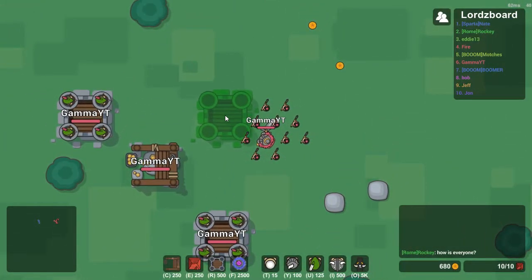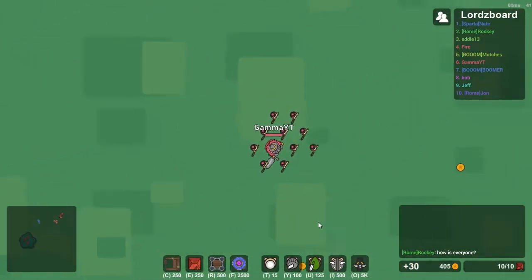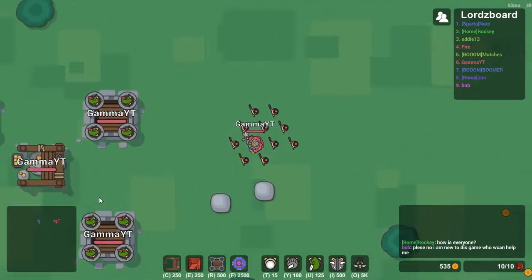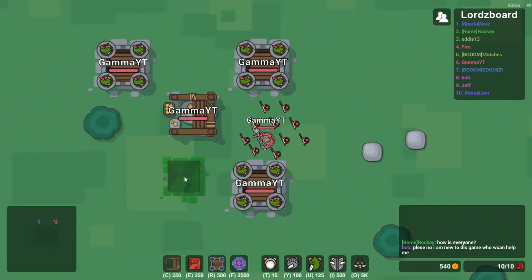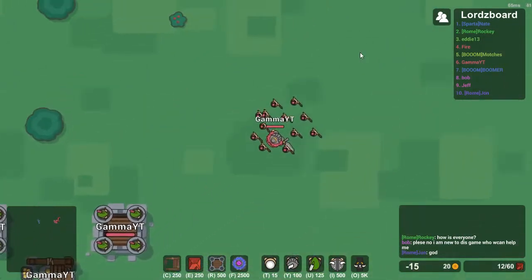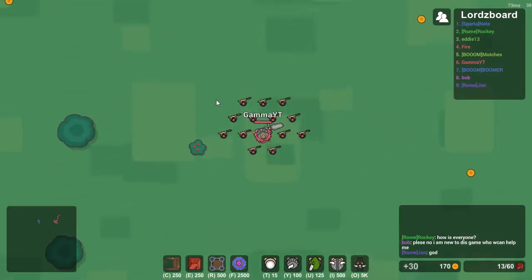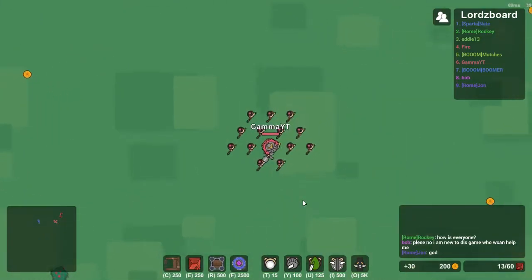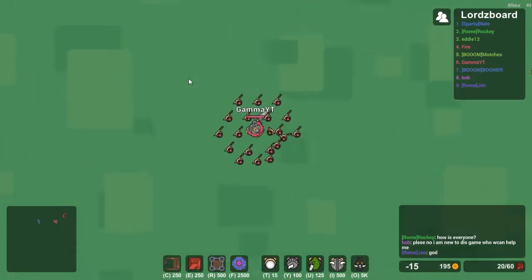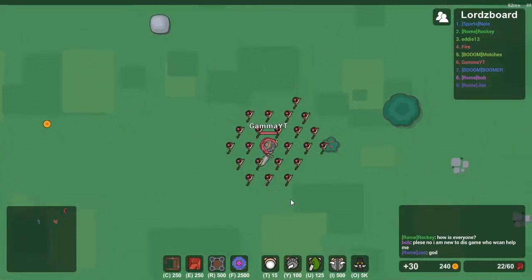I guess that won't work because I'd need to build some houses first. So let's go build up some houses. Let's do some right there — that looks good. There we go, now I can start building up a peon army. Lots of little peons. Now let's get some more gold. Gathering gold for days.